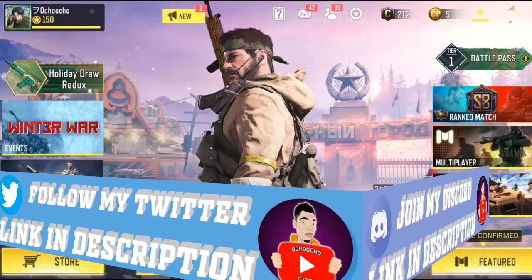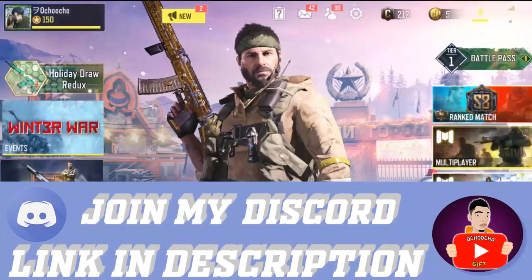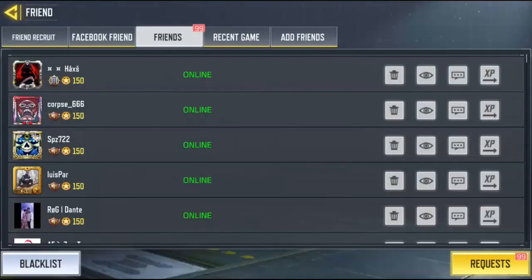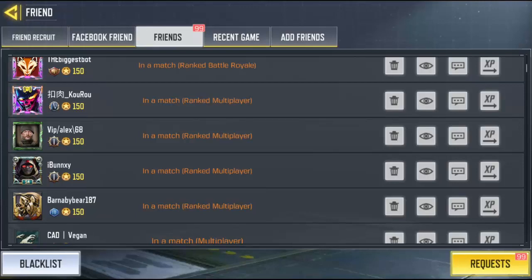Alright, so now let's go ahead and spectate a friend that is in a match. Go to your friend list, click your friend icon over here. Right now I have so many friends shown by player rank, and this guy is playing a ranked match.